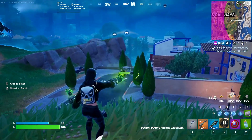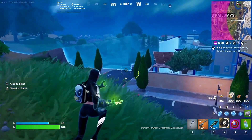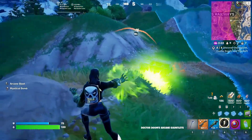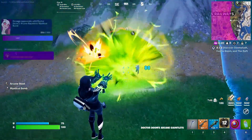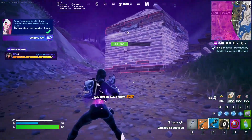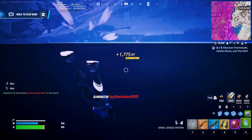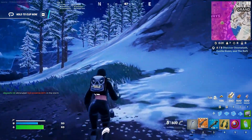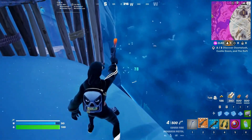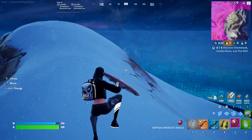We have the Avengers Tower in the central map area. The iconic Avengers Tower makes its Fortnite debut, featuring high-tech facilities and a sleek design. Players can explore different levels, each containing advanced loot and Easter eggs related to the Avengers. The tower also serves as a potential battleground for intense player skirmishes. These new POIs not only provide fresh gameplay experiences but also immerse players deeper into the Marvel universe.